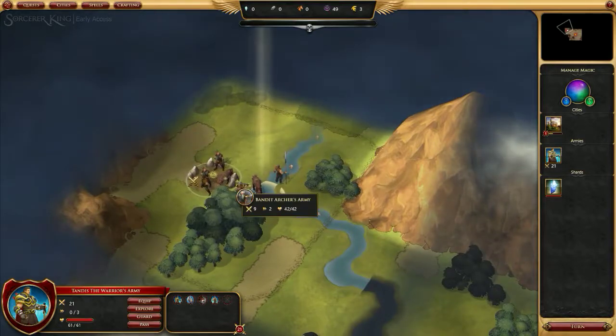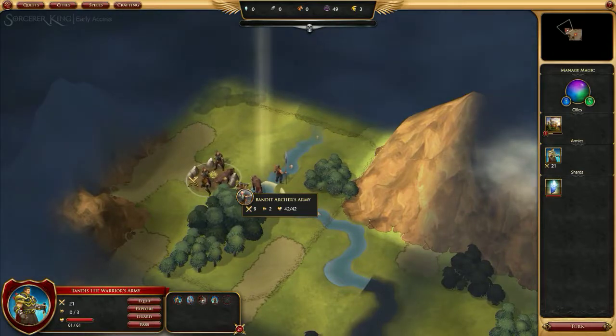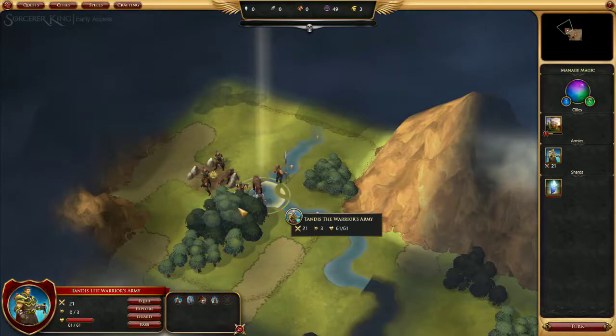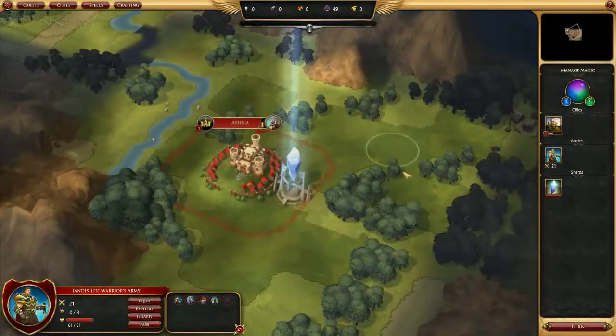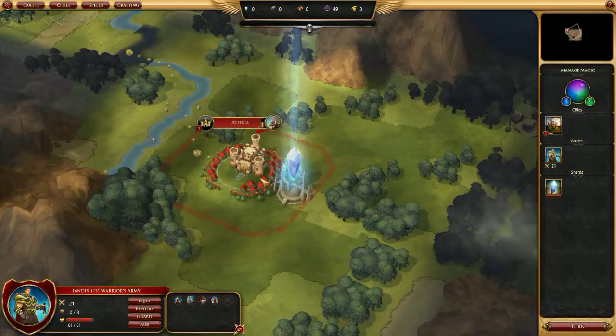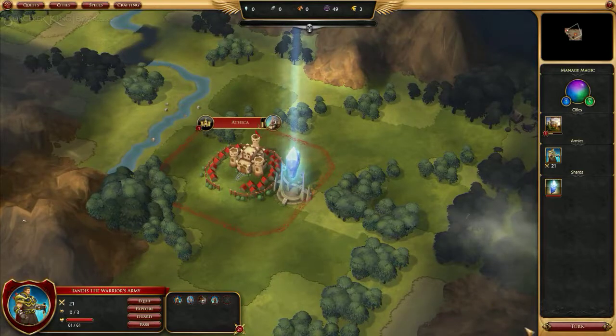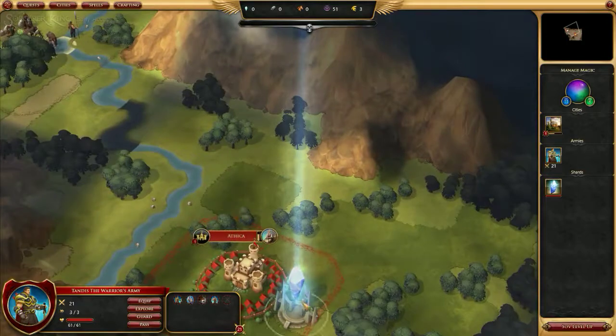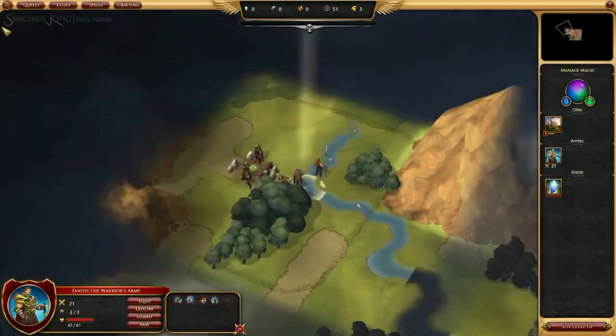When they fully implement the minor factions, they're probably gonna have to slow the doomsday counter down, because a large part of the game is interacting with these factions and it wouldn't be fun to feel rushed while doing that. My personal feeling is that it goes a little fast right now. Let's end our turn — we're still doing things down here that we were doing before.